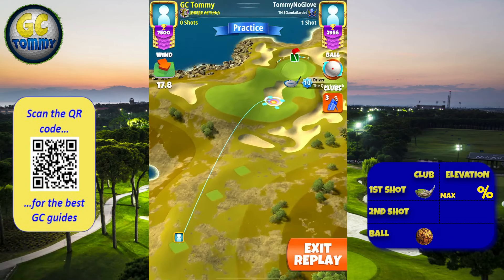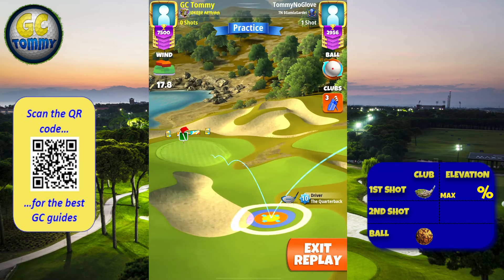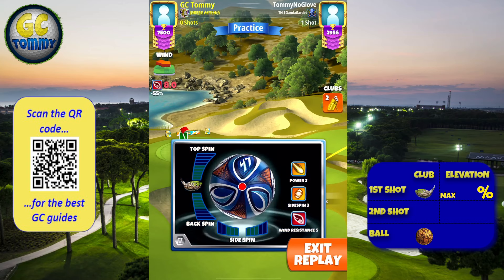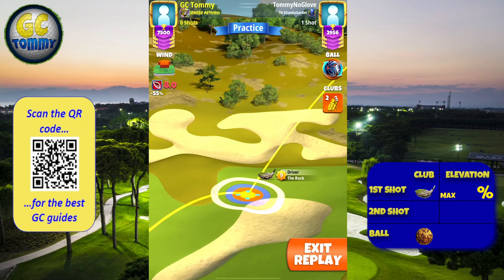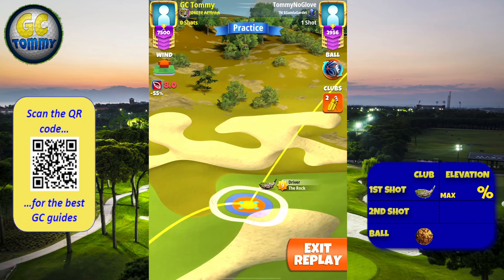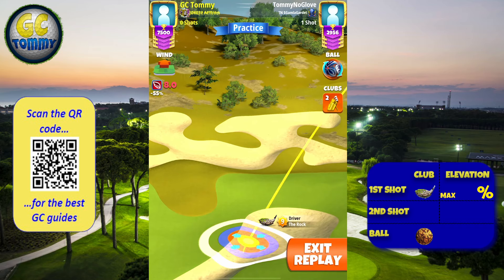On hole number seven we are going to play into the funnel from the right, starting with QB and a power zero ball. Red ring to the left by the bunker, then we're swapping to the rock, and also to a P0 sidespin three wind five ball. So ultimately, playing with a P0 sidespin three wind five is the best ball to play with.